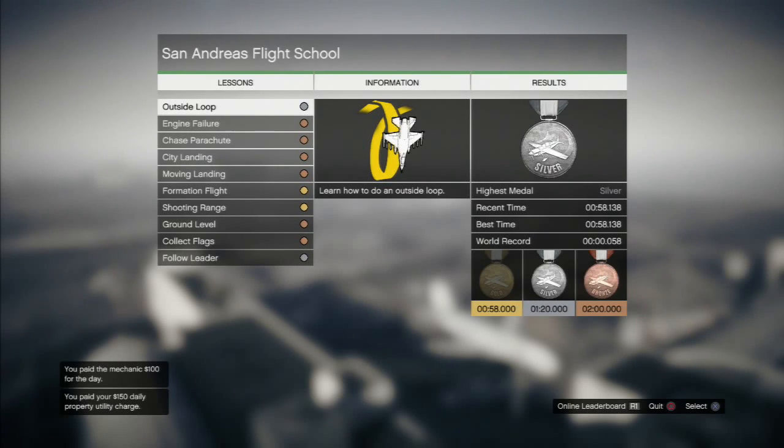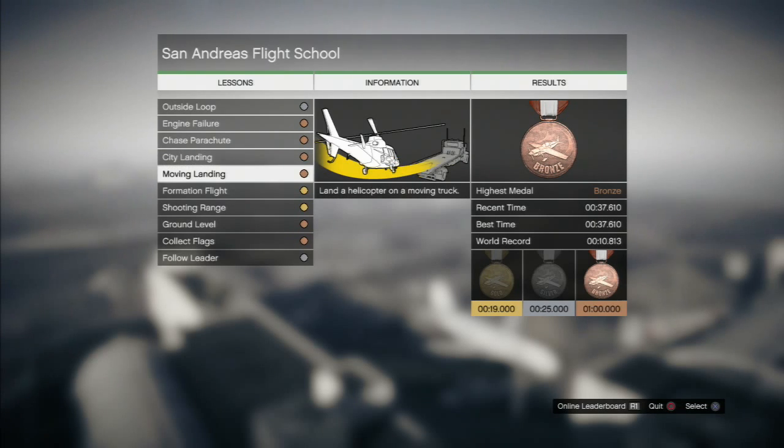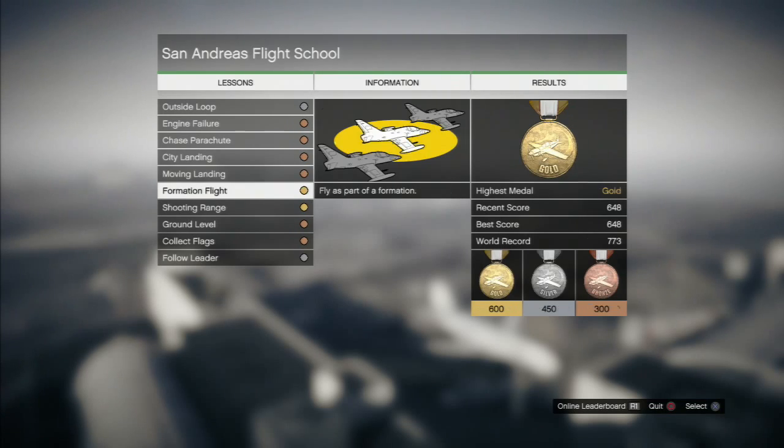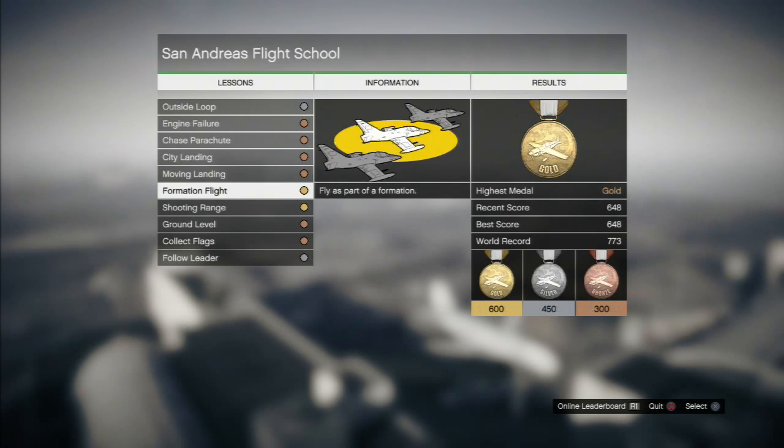Hello guys, GTA Monies here with another episode. Today the update for 1.16 is here — the San Andreas Flight School. There are new jets and helicopters, such as this mission right here where you have to land onto a flatbed. This is a new helicopter, and these are the new jets.